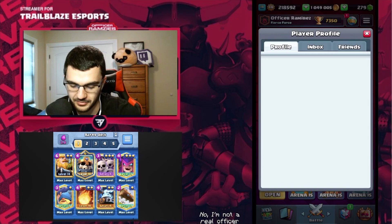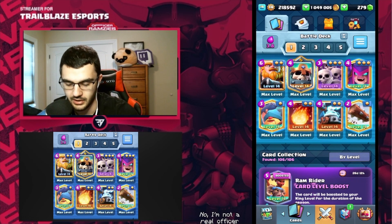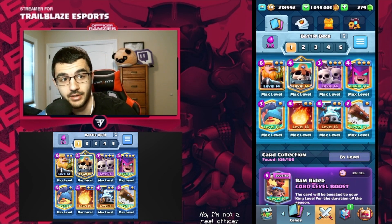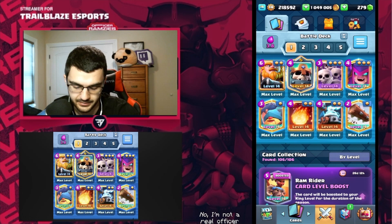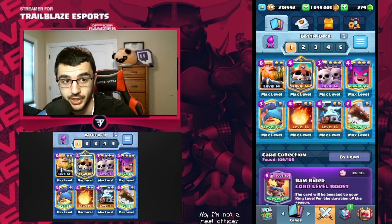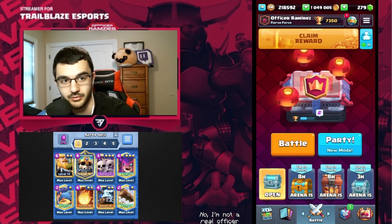We're going to be hopping into some top 100 ladder gameplay today. We're 86th in the world. This is the deck I use right now. I'll give you the short story of this deck — it's the best deck anyone's ever made. Greatest deck in existence. You got the Skeleton King Skarmy combo, you got the Zappies — aka the most slept on card in the game — and you got the Royal Giant, my beloved Royal Giant. I'm going to show you what it can do in some top ladder gameplay. So without further ado, we're just going to hop into it.